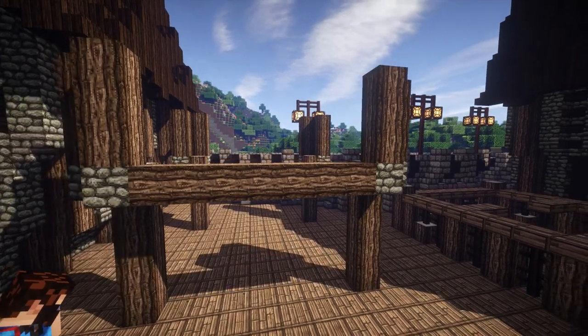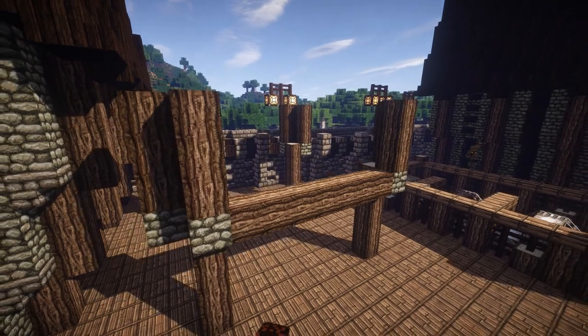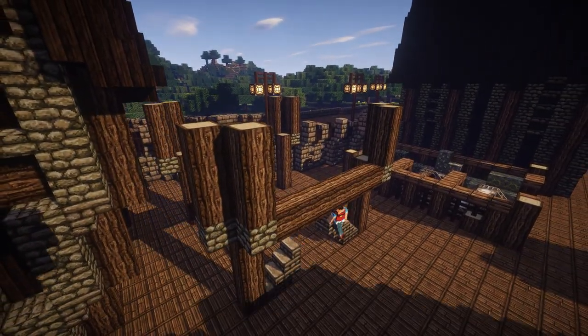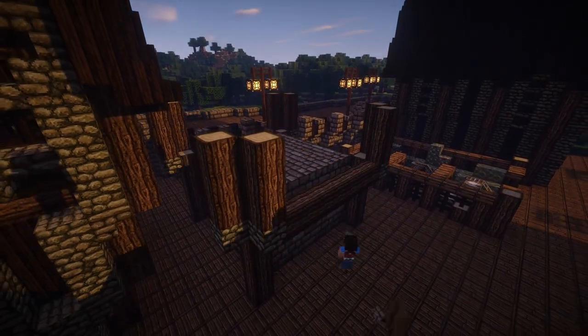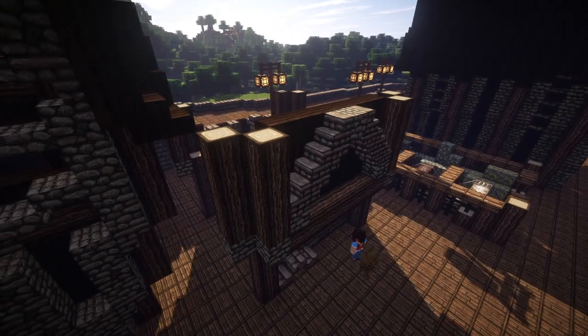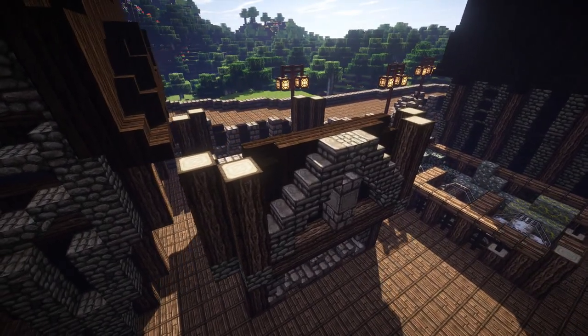As you can see, we've just begun this session by copying and pasting our warehouse design a couple of times, just to fill out the port area a little. Now our tasks today are to get two significant buildings up in this region. One of those would be the big circular tower linking the port to the floating island in the middle, but before we get to that, we've got another tower to build in the port area, which you can just see us mapping out right now with those logs.